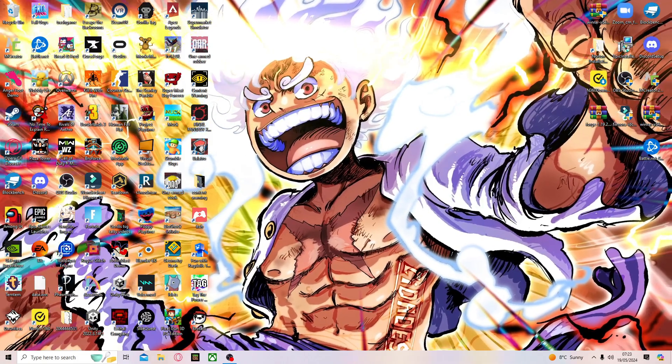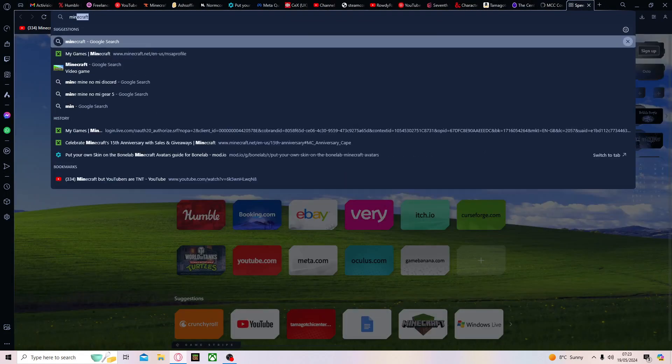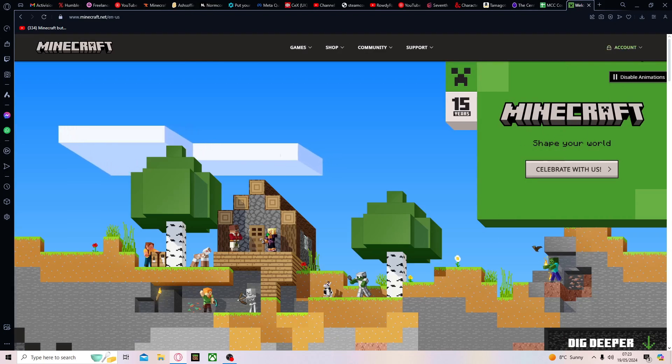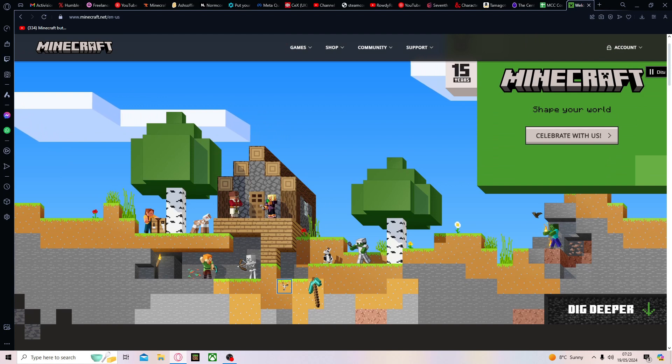First things first, you go into your browser — Opera GX is the best one — and then you type in Minecraft and then go to the official website in your country, or whatever. Make sure it's in your language. Yeah, look at this, they've got a new page where you can mine stuff.